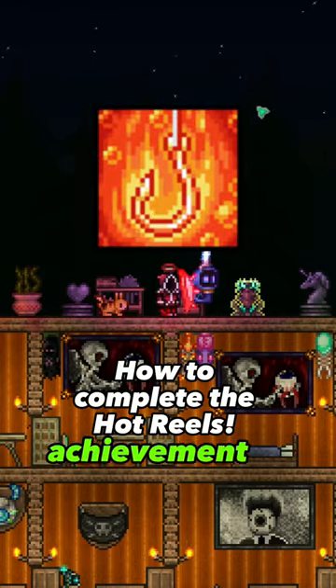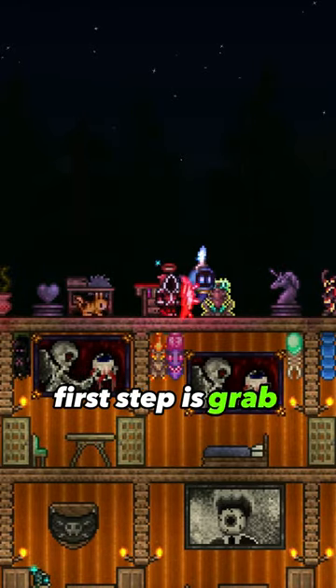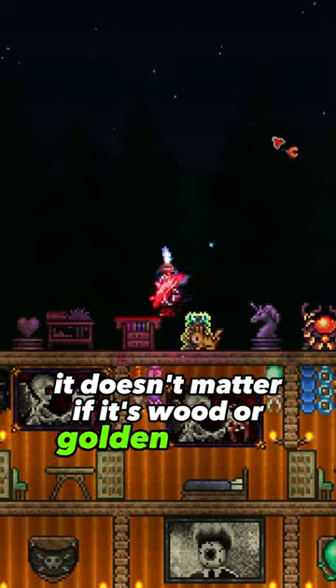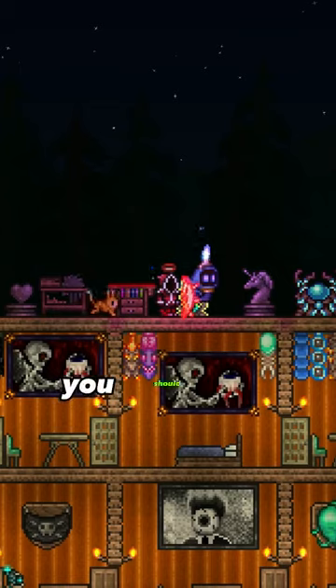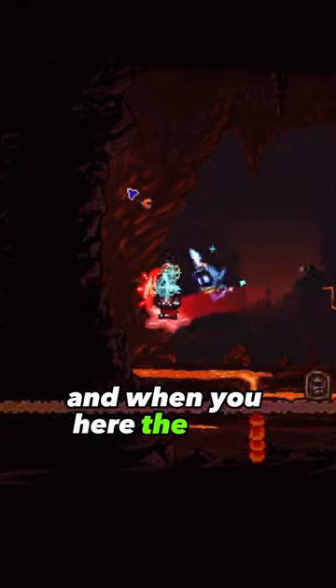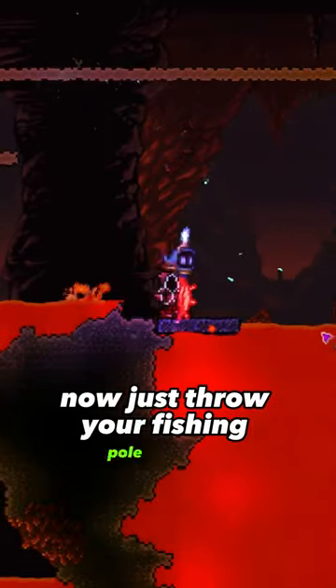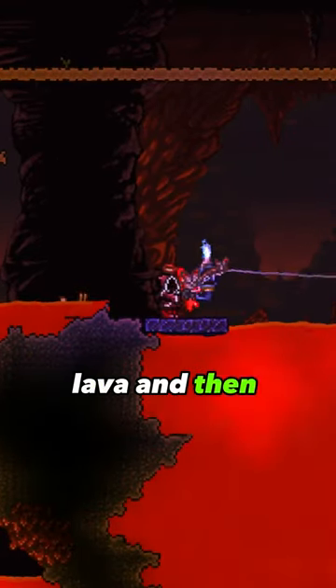How to complete the Hot Reels Achievement in Terraria. First step is grab yourself a fishing rod — it can be any, it doesn't matter if it's wood or golden fishing rod. The next step is you should get to the underground like this. And the most important step: make sure that you don't die. Now just throw your fishing pole in the lava and you should complete the achievement.